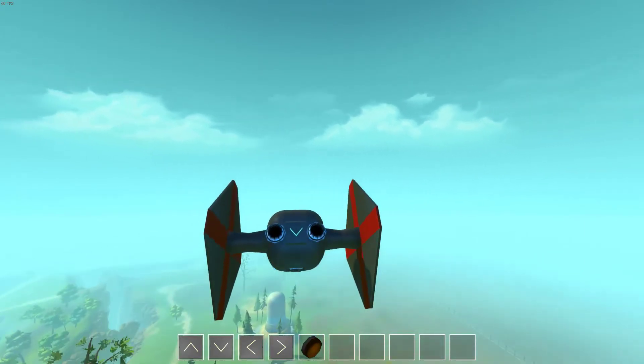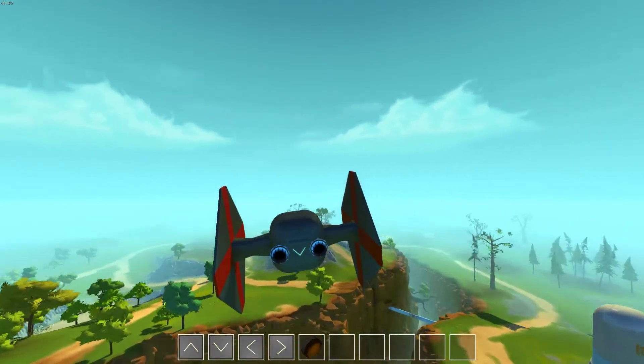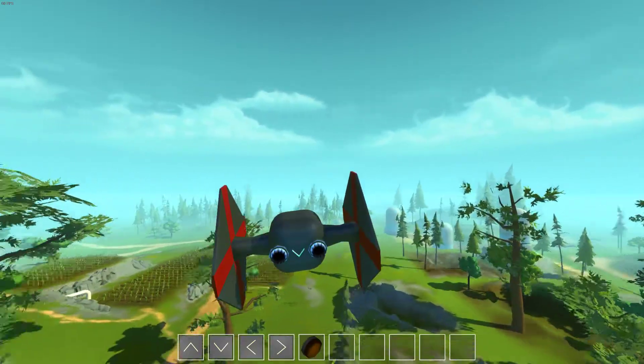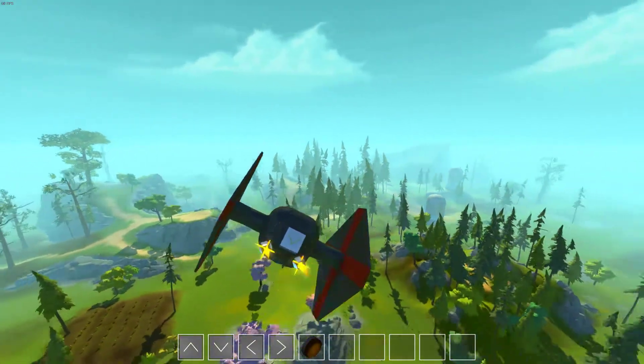You can go left, right, up and down, and you can also do some loopings — really no problem at all. It's so fast. And then when you find your targets, you just press W and it fires.